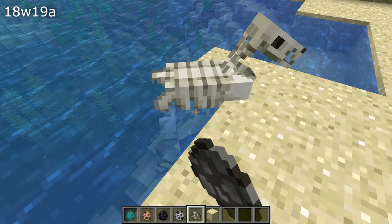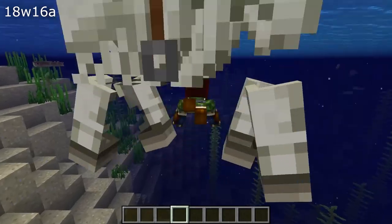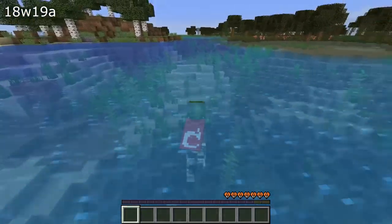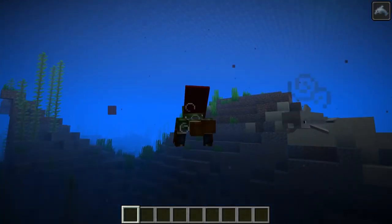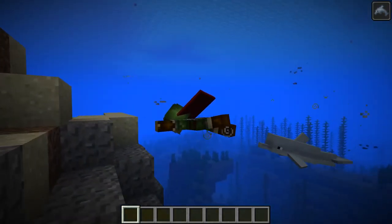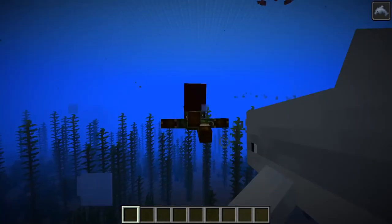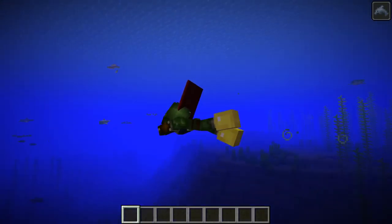One undead mob is a little more interesting: the skeleton horse is now rideable underwater as well. Moving on to other underwater mobs — dolphins. They now have an effect when you are nearby called Dolphin's Grace, which increases your swimming speed. That actually stacks with the Depth Strider enchant on boots, which can make you swim extremely quickly. There are also a bunch of fixes to Dolphin AI.